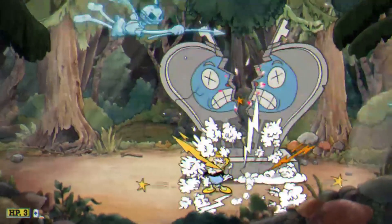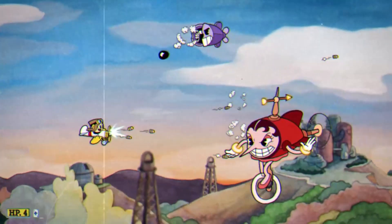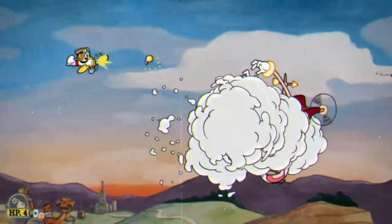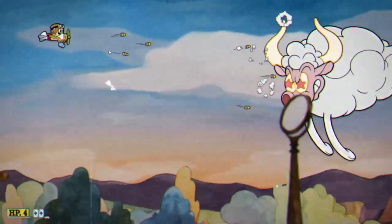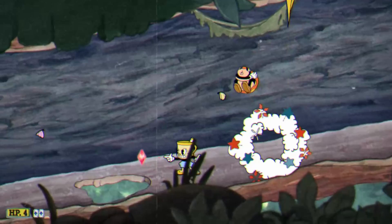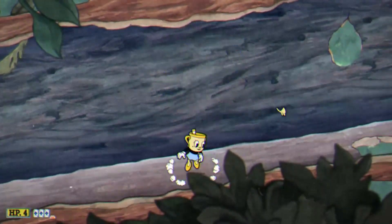I decided to bring Miss Chalice into a flying level just to see if there's any noticeable difference in damage, but I couldn't really tell a difference. You have the same attacks as Cuphead or Mugman, and the only real difference is the extra HP. I did a similar thing with run-and-gun levels — I brought Miss Chalice into Treetop Trouble just to see how she fares, but I didn't really want to play any more of them after that.